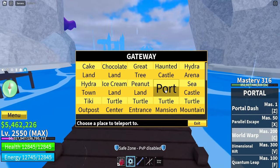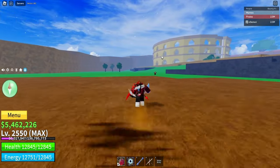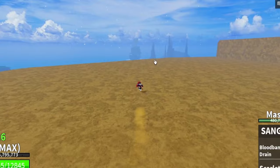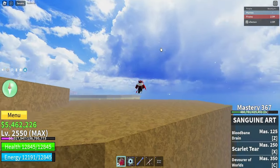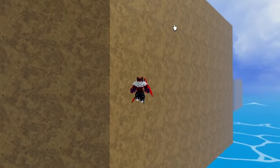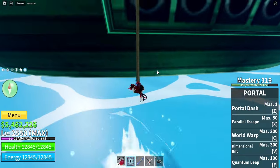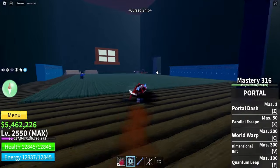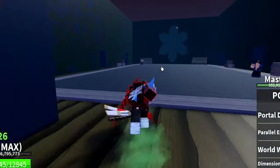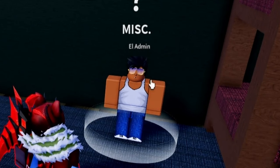The first step in getting my hands on this blade is that I need to make my way to the second seas. Now that I've arrived, I need to start making my way all the way over to the haunted ship over there. Because in order for us to even get our hands on this blade, there is a certain NPC we need to talk to called El Admin. We're approaching the ship, time to go aboard. Now that we're inside, I head into this room — and there he is, El Admin himself.